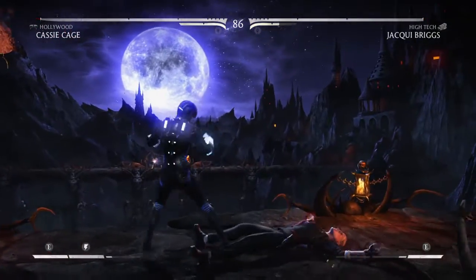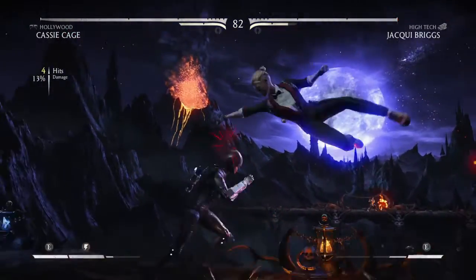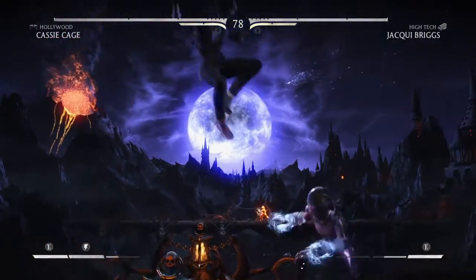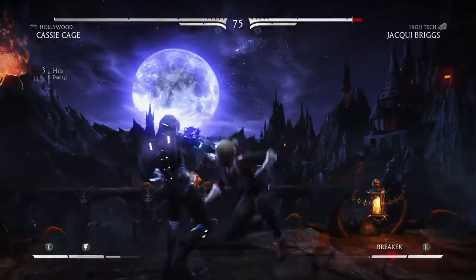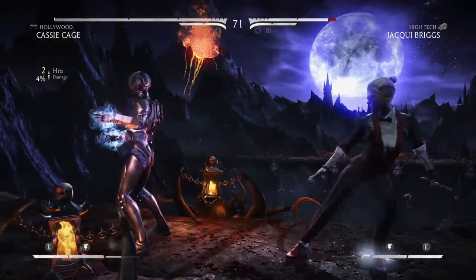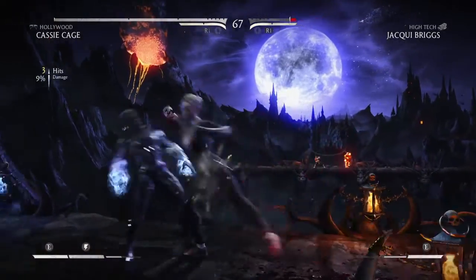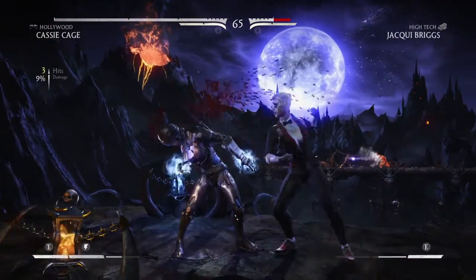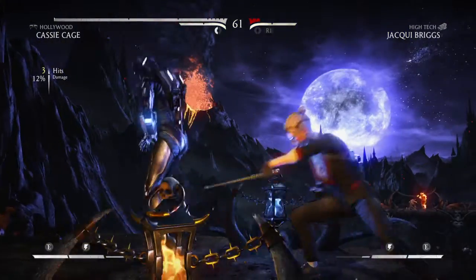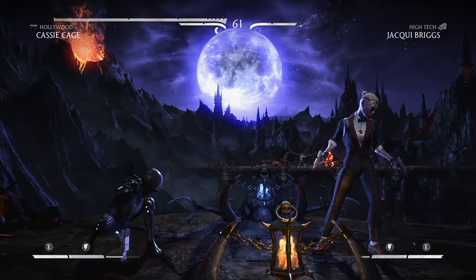Once you've gotten Mortal Kombat X, you have to either log in or sign up for a WB Play account. Just go to the drop-down menu, go to Profile, and at the bottom it will say WB — either sign in with the one you have, or sign up. Once you sign up, make sure that's logged in with the console.